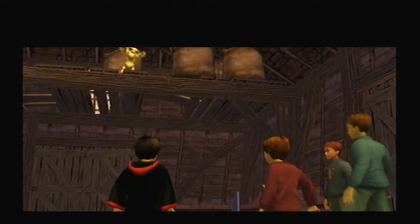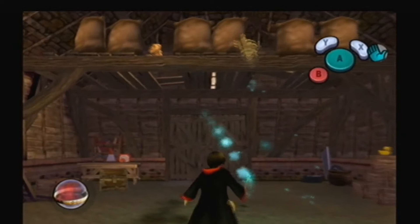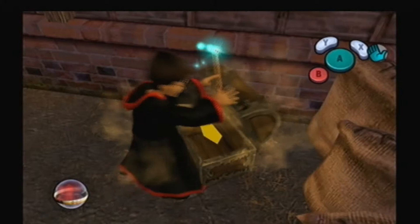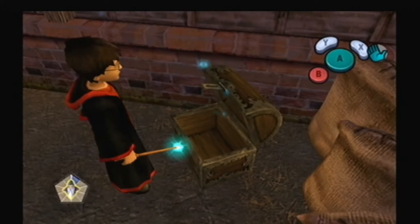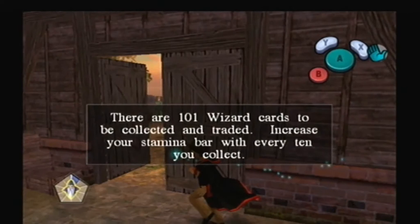Now we're going into the barn. The game says to target the little pest — you don't really have to target him, you can choose. I find it easier to stand closer because they come up much easier. Also, there's a card here in this chest — card number one, Merlin. Of course there are 101 wizard cards to collect and trade, and they increase your stamina bar with every 10 you collect.